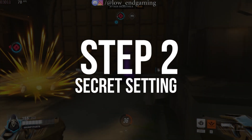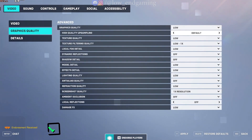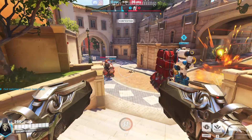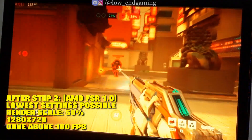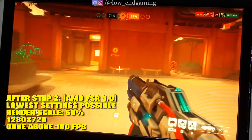Let's move to Step 2. Open your in-game settings and go to Graphics Quality. Change the High Quality Upsampling to AMD FSR 1.0 — it will give a tremendous FPS boost in your game. Recording externally to show the max FPS, the game gave above 100 frames per second and was really smooth.